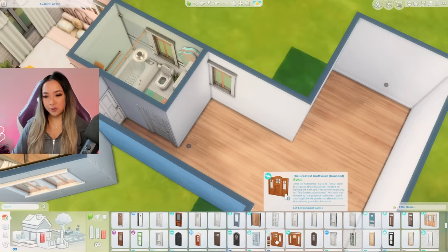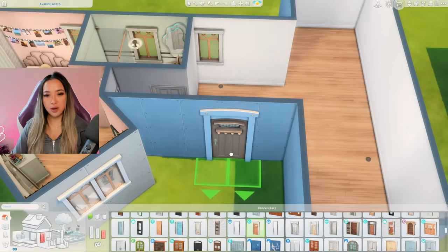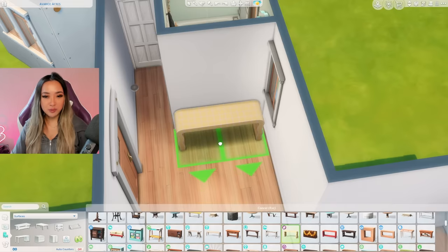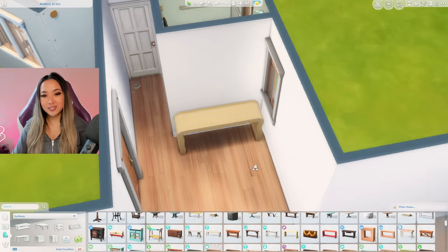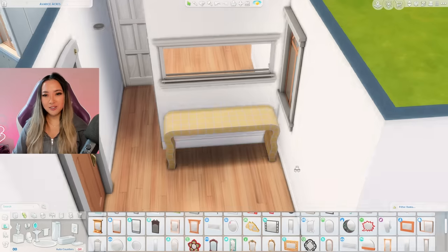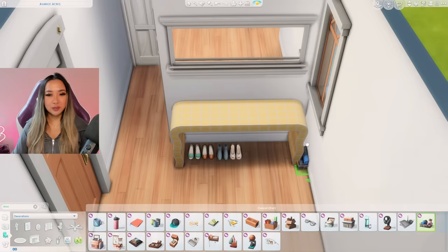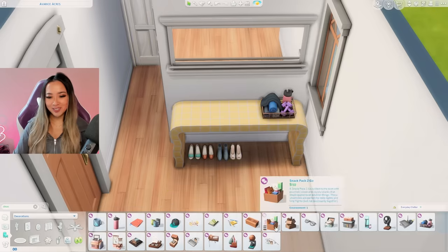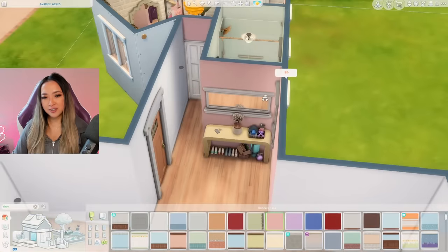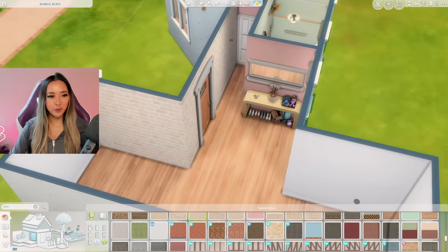Let's work on a little entryway right here. I'm going to use this Growing Together door just to match the windows we've already picked. Let's grab this yellow console table from the Pastel Pop kit to match the end table from the bedroom, and maybe this long mirror from the Parenthood pack. We'll clutter up the bottom with some shoes from Dream Home Decorator, and then clutter the top with the Everyday Clutter kit. Let's bring the pink from the bedroom into the entryway and also bring the Cottage Living brick onto the outer walls.